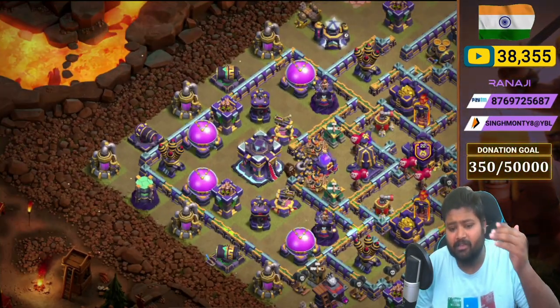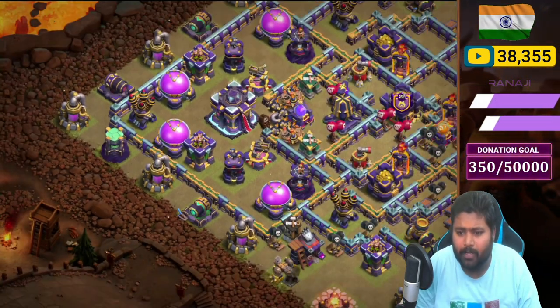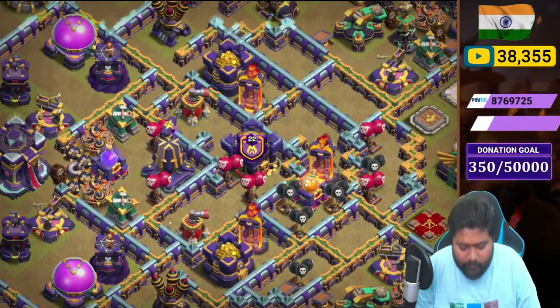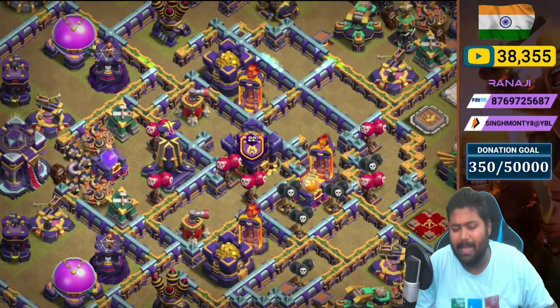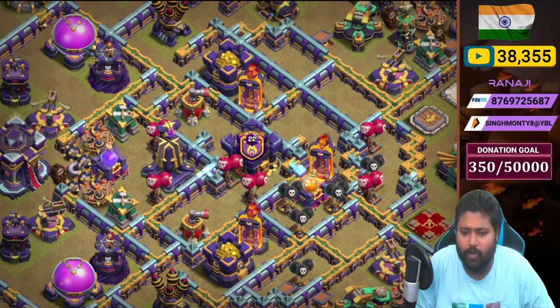Outside the wall we placed two cannons here and one cannon with a Wizard Tower. On the back side of the Monolith compartment we placed the Clan Castle with two Air Sweepers in this box, plus two red mines.